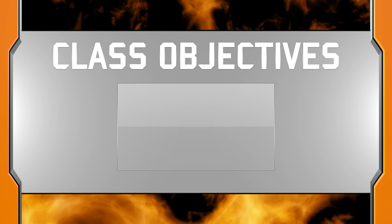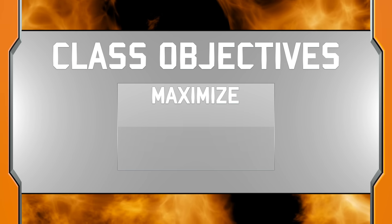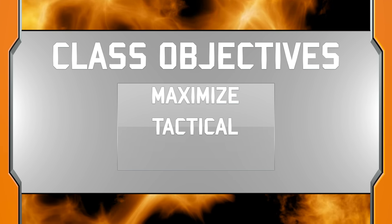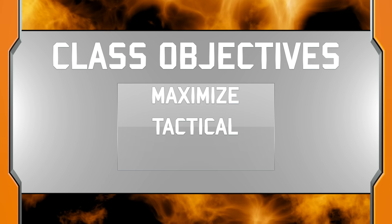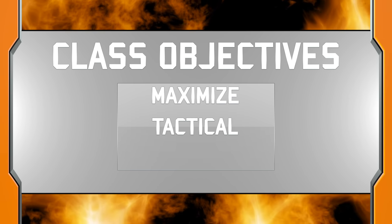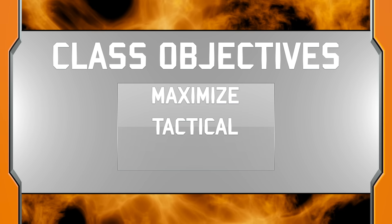Now that we've gone over the major stats of this weapon, it's time to build a custom class perfect for the XR-2. This class will be focused on maximizing the XR-2's potential with powerful attachments, encouraging a tactical playstyle — staying behind cover as much as possible while moving quickly to take down enemies or capture positions — and securing high-level scorestreaks.